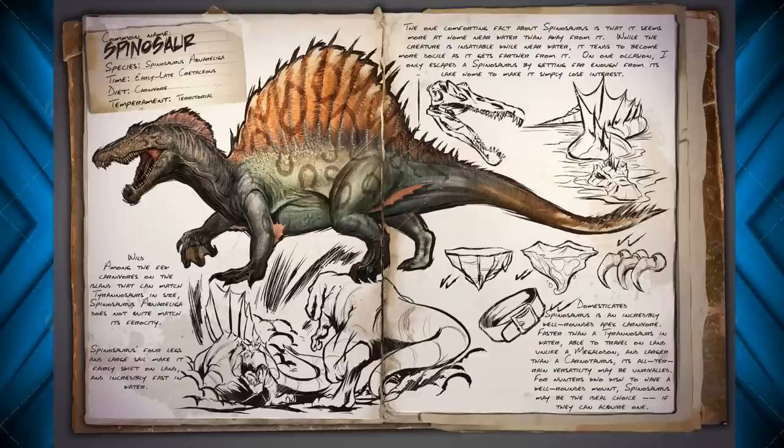So in the game, you're only going to run into these guys near water. If you run into one on the mainland away from water, you have terrible luck. Keeping away from the water is the way to survive. If you don't want to run into these guys, stay away from the water — but unfortunately, everyone's got to drink, so you may end up seeing one eventually. While domesticated, it says they're a fairly well-rounded apex carnivore: faster than a Tyrannosaurus in water, obviously, and able to travel on land unlike a Megalodon. Larger than a Carnotaurus by pretty far, and its all-terrain versatility may be unparalleled.